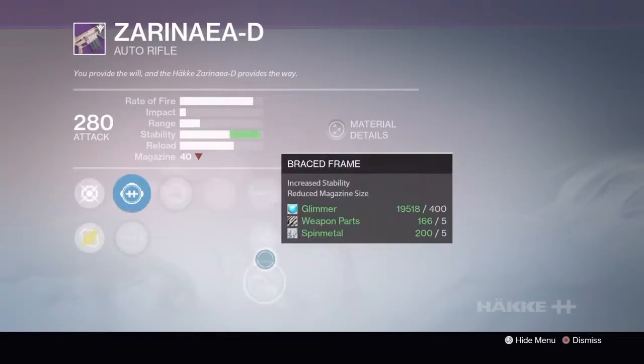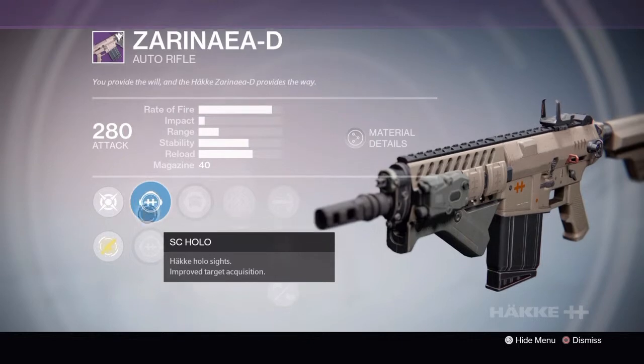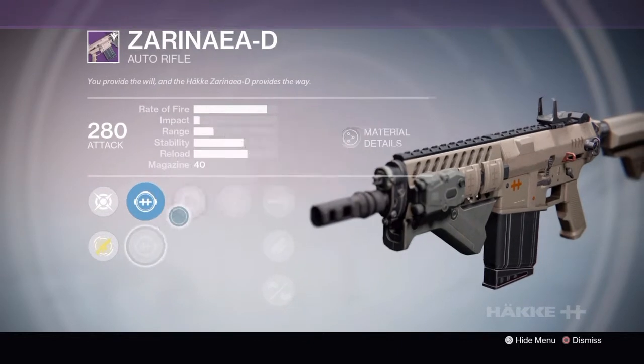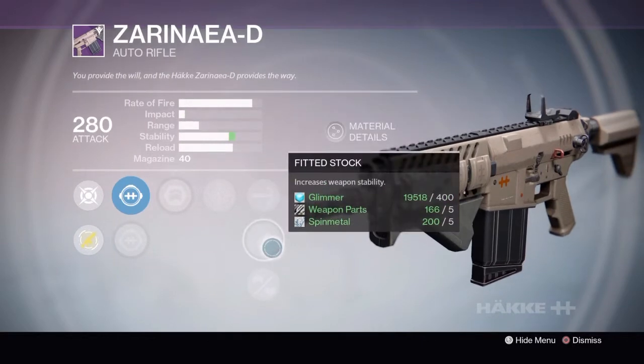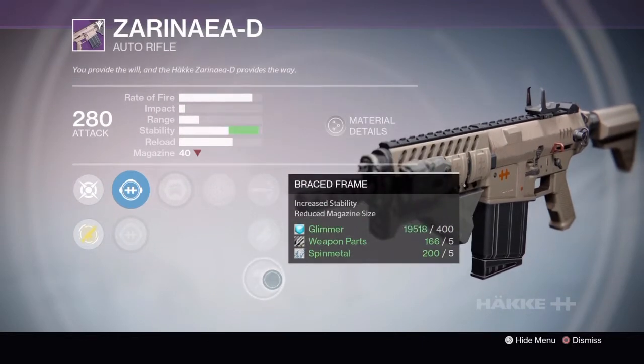The Rank 2 version has SC Hollow or LC Ranged, Army of One, Persistence, High Caliber Rounds, Fitted Stock, or Braced Frame.